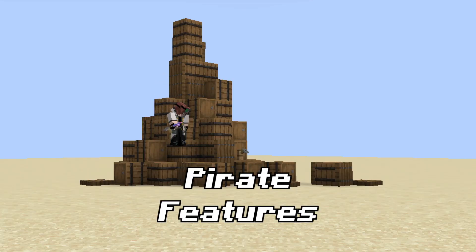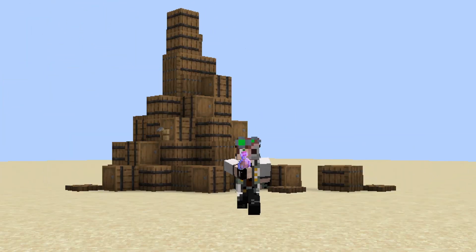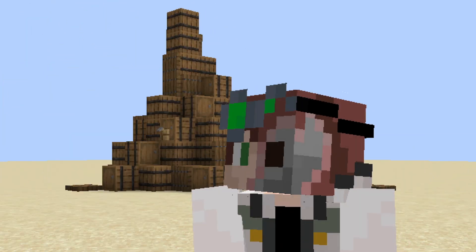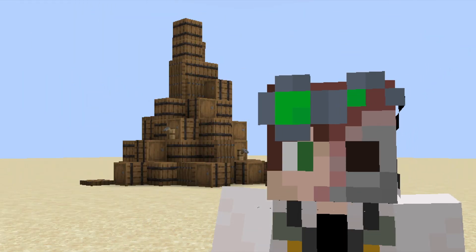I'm creating various pirate features in Minecraft for a future SMP and multiple data packs for y'all to use. This one is brewery. Not only does it give cauldrons functionality, but also adds a whole other system for players to master and work on early and late game. Brewing your own alcohol involves three steps.